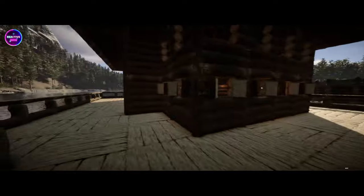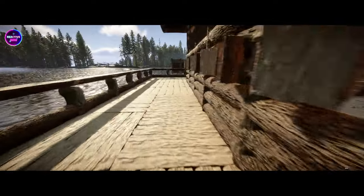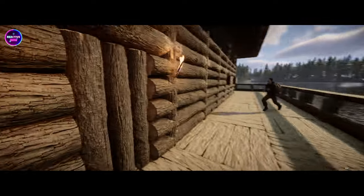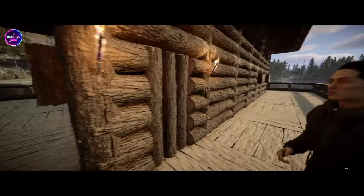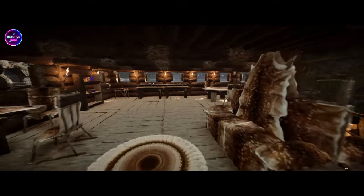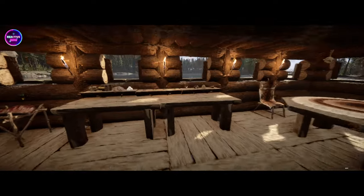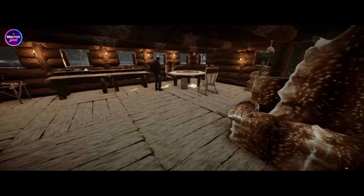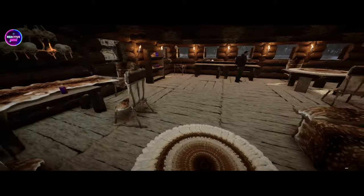We'll go to that castle part afterwards — let's just check out this big room. Another awesome little seating area. The table's prepared nicely. I love the fact that they brought out these new chairs and couches and stuff like that. They're still not the best thing in the world but they're a shit ton better than those gore couches — oh hell yeah, I hate those gore couches.